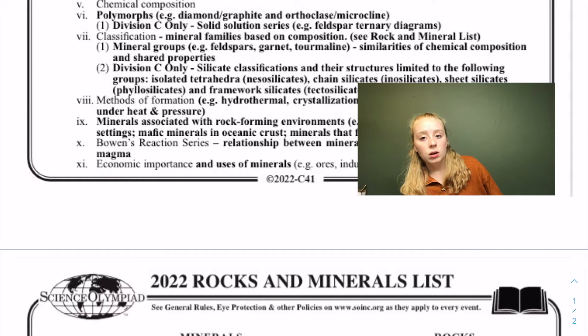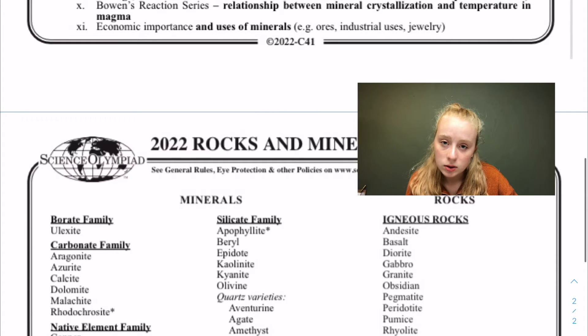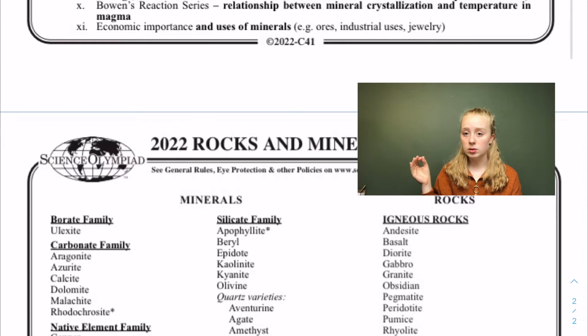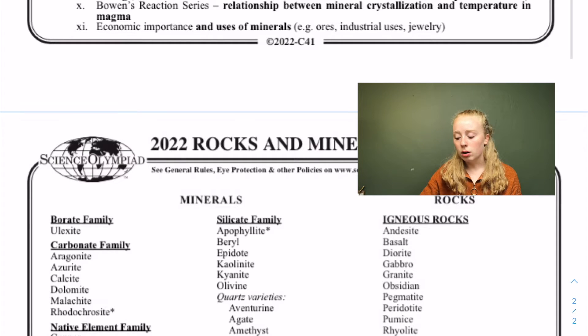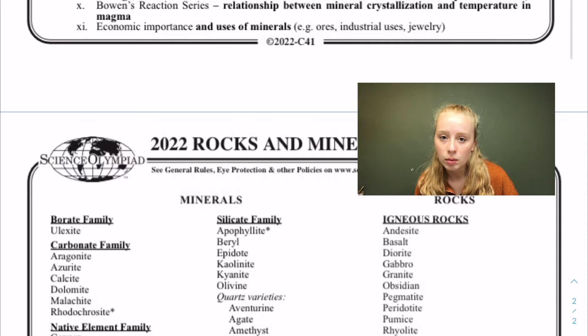Next is Bowen's reaction series, which I'll put right here. It's basically the relationship between mineral crystallization, temperature, and magma. In igneous rocks, as magma cools it forms crystalline structures. Basalt is a lot more crystalline than obsidian, which cools super fast. Rocks that cool for a really long time in the earth become pegmatites with really large crystals. It's basically a way of determining how long it took to cool based on crystal size.